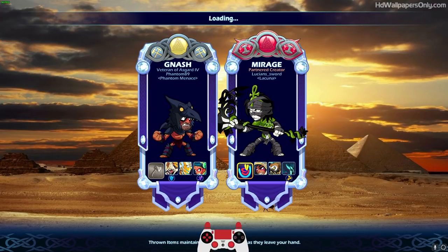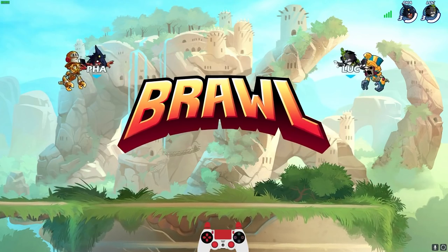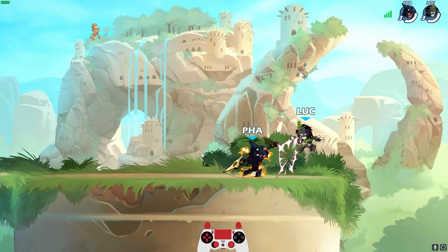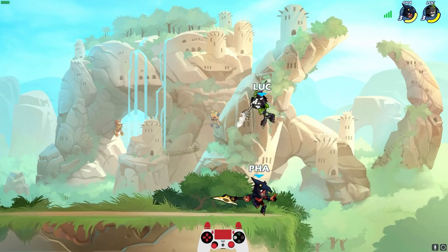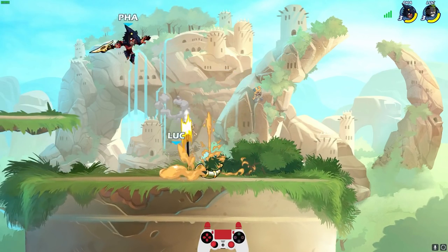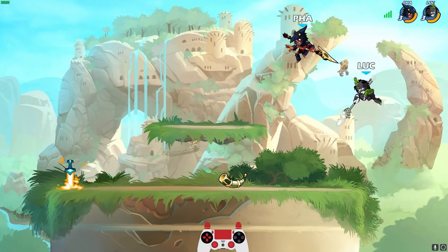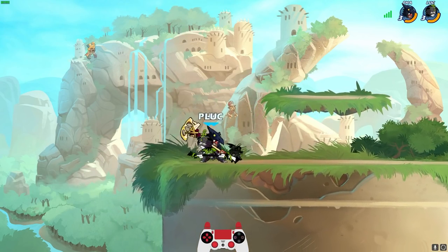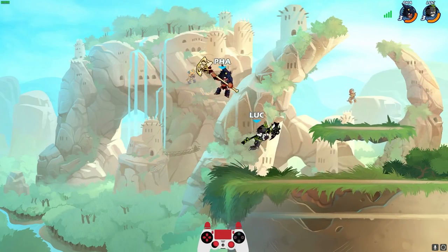Now we're going against a diamond player. This is somebody who got diamond last season, which was basically just yesterday or two days ago. Here we go, Phantom 89. We've got to be really careful when going against a diamond player like this — diamonds don't mess around.